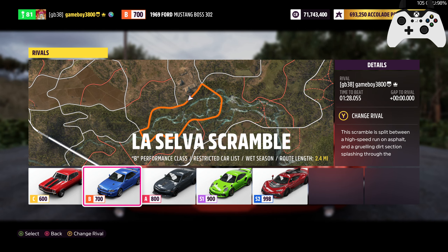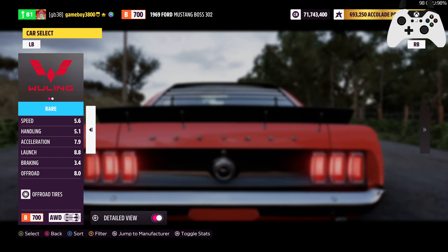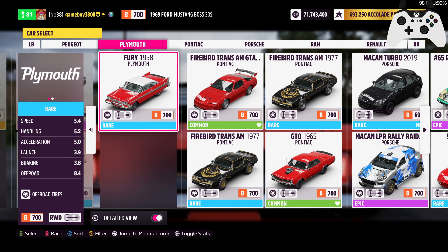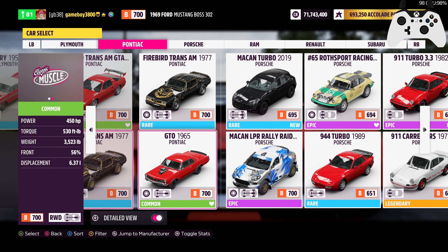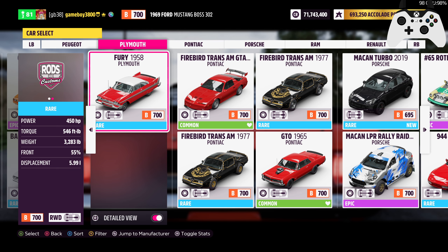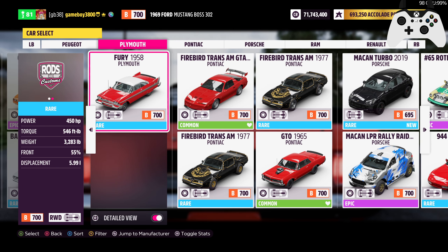A 127.33 — it is an insane time to beat. But we had the Plymouth, and now GM is going to fire back with the Pontiacs. Look at those torque numbers. They are pretty insane, but these are heavy cars. The Fury is going to be the lightest car that we run out of these next few episodes.